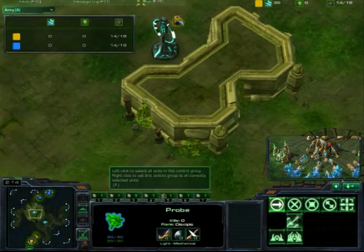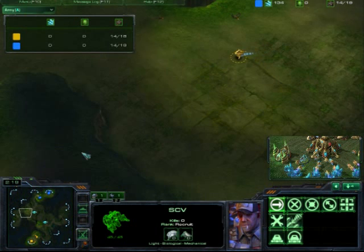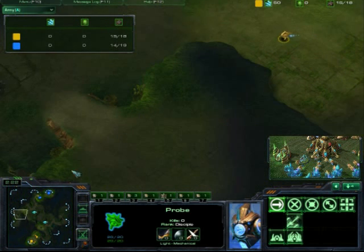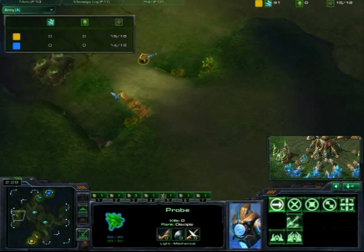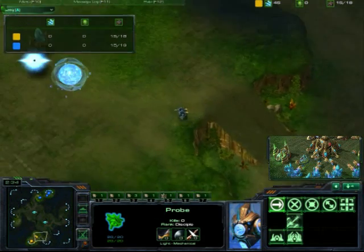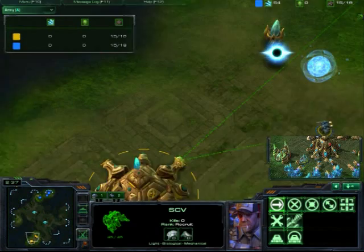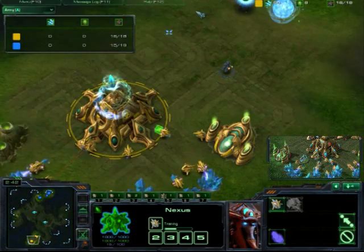The Protoss player grabs the other tower and catches the SCV going to his base. He thinks it came from a certain direction, but it didn't. Now the Terran player gets a scout into the base, sees everything that's happening — Chrono boosting the probes. Check out the income tab: exactly even.